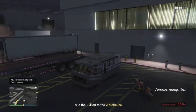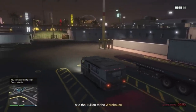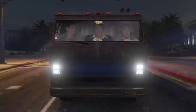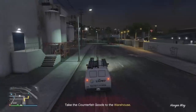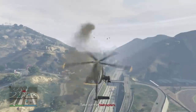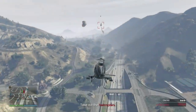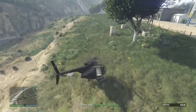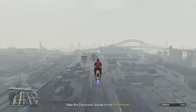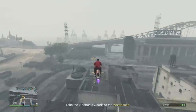Some missions are harder and will take longer than others. The easiest ones are when you simply pick up a slow van and drive it to your warehouse — these are very solo friendly. The other type are when you have to drop crates back individually, which is not too solo friendly as you'll have up to three crates to return, but can be done with relative ease.